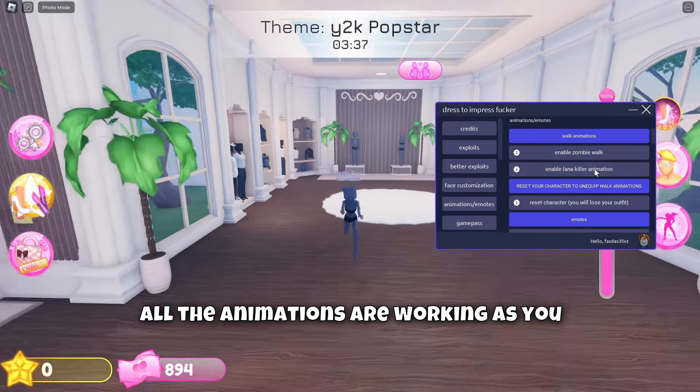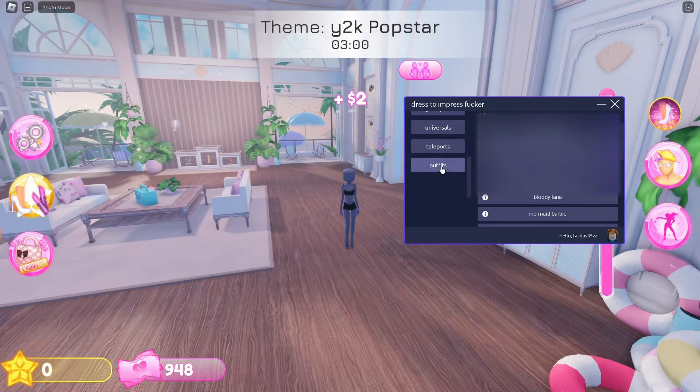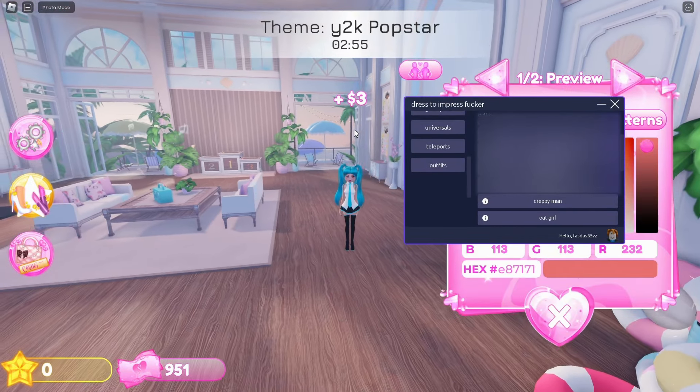These are the custom animations you can use — all the animations are working. As you can see, the lana killer animation and the zombie walk. Then we got some outfits over here, for example Hatsune Miku.